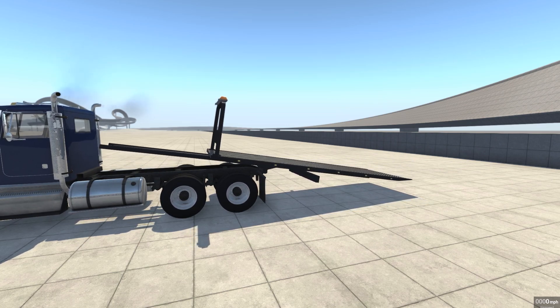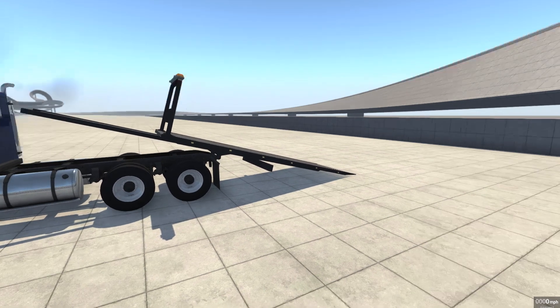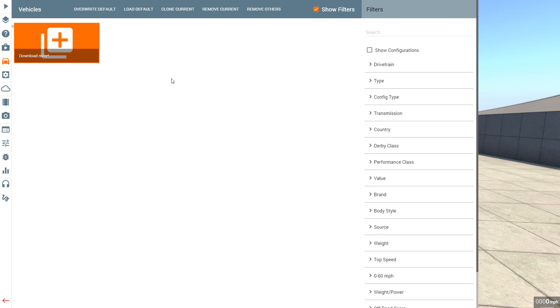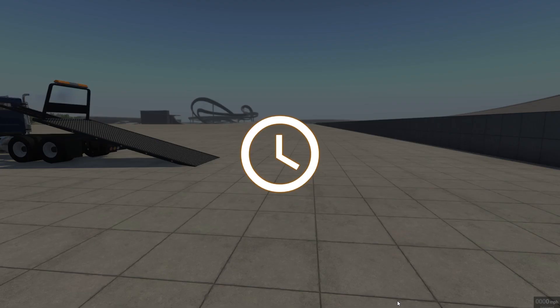It can go down — see, it's going down. We need to get a car on this thing because this is awesome. So we're just gonna go ahead and spawn up some weird little car. How about the Miramar? Sure, whatever, doesn't matter. Okay, let's get it on there.